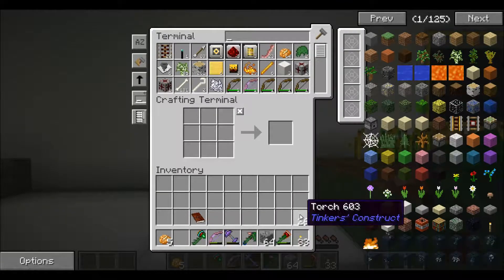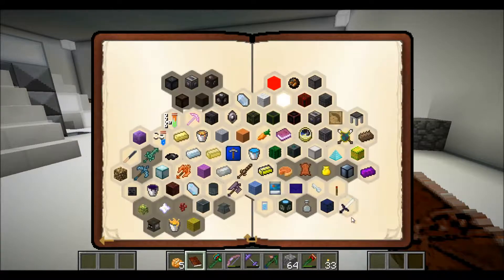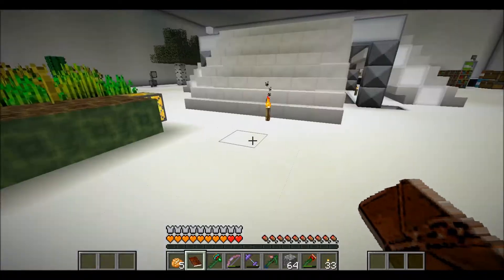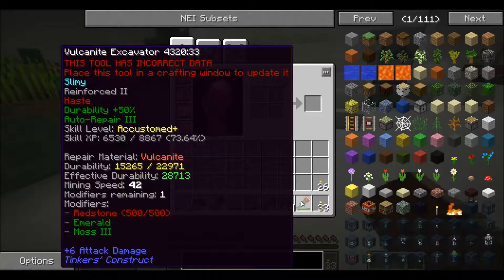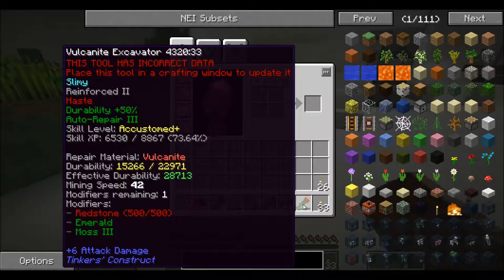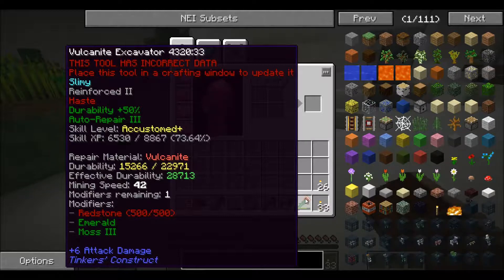Let me show you what I made — this is a Vulcanite excavator with a slimy binding, a Vulcanite handle, and a Vulcanite excavator frame. It has 22,971 durability. Believe it or not, I've broken this thing three different times mining out the sand area. It's got Emerald Moss 3 and Redstone 500. I didn't add any moss manually — the auto repair came from the emerald at 50% durability. I also stacked haste on every modifier slot because I wanted it to mine incredibly fast.